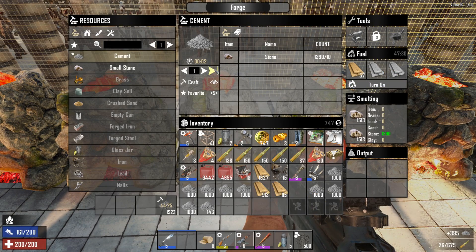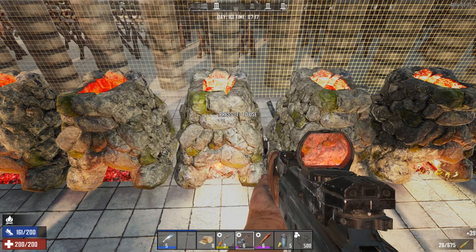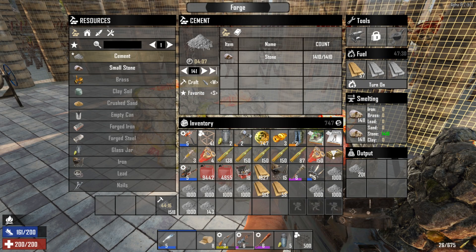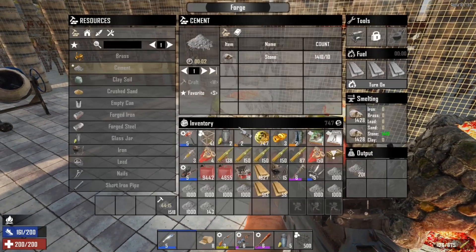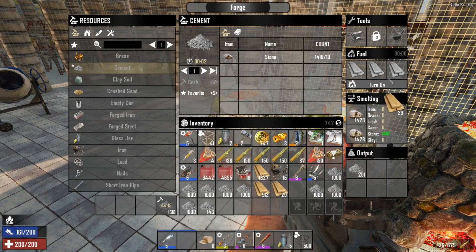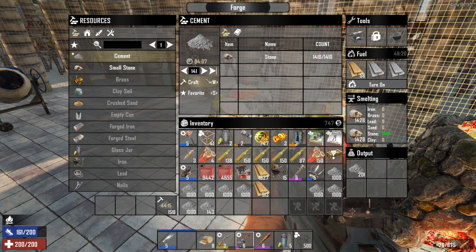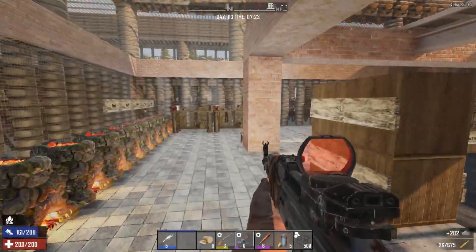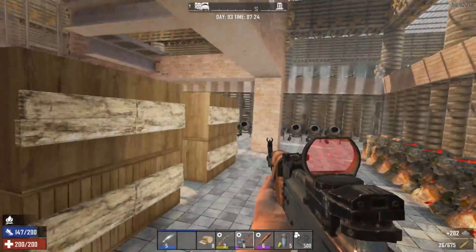Welcome back to Seven Days to Die Alpha 18 base day-one series. We are currently in my base that I started on day one - we've spent every single day and night in this base, never taken over a POI. We wanted to do something different this time and we actually built something great. We're on day 113, just finished off the last horde night in here.